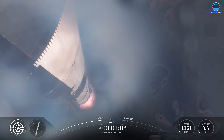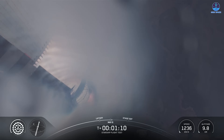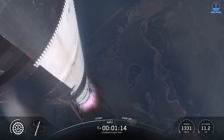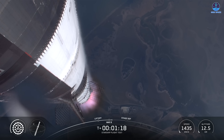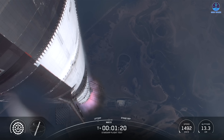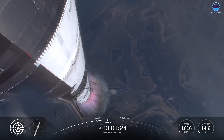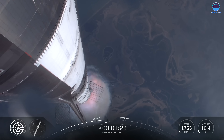We're a little over one minute into flight, about to pass through Max-Q. Max-Q. We are through the period of maximum dynamic pressure — max stress on the vehicle — as it continues to fly. Our next major event is going to be hot staging, happening in just over 90 seconds from now.